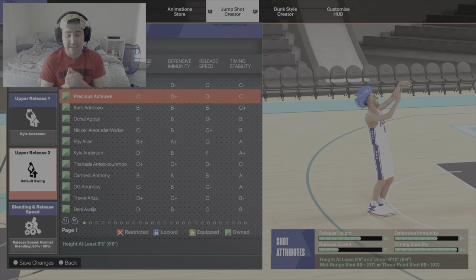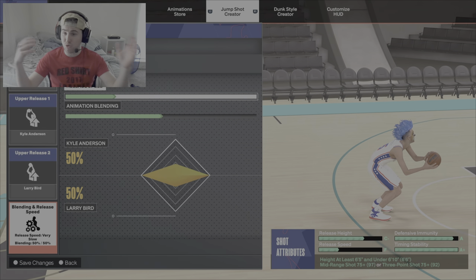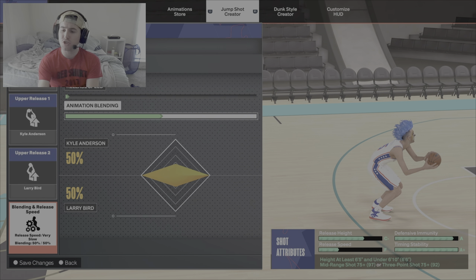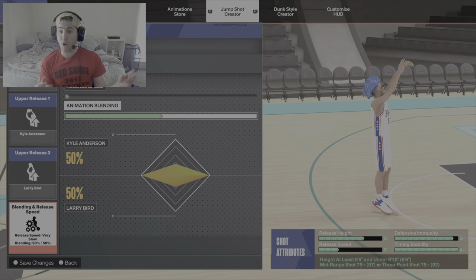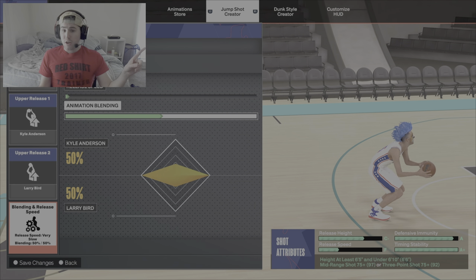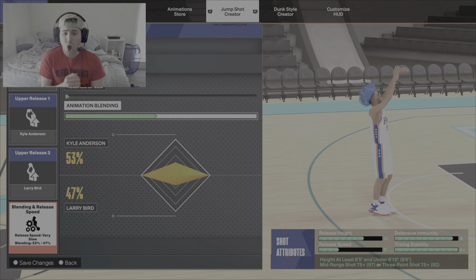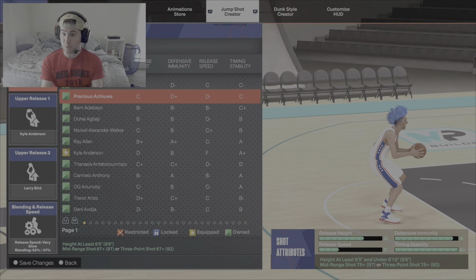Dial in for 30 seconds - this is the most important part of the video. Whenever you take a shot, you are applying all your boosts to that jump shot to hopefully green a shot. Your timing stability, if it's an A plus, your green window - your margin of error - is bigger than it would be for a C plus. You're also applying your jump shot boosts: your corner specialist, catch and shoot, hot zones, lethal zones, your overall three-point rating, mid-range rating, your badges, your takeover if you have it. All of those things are going into your jump shot and boosting your shot to hopefully green.